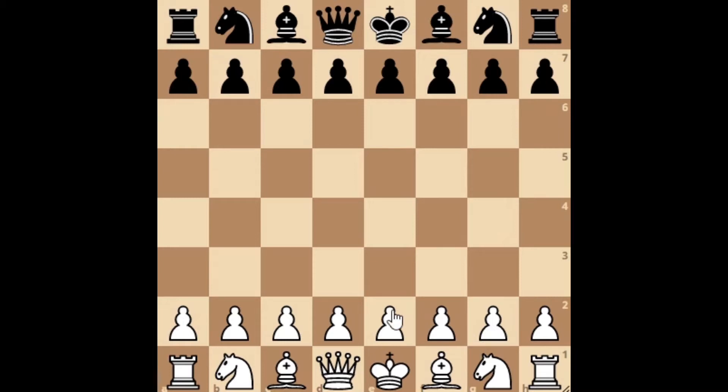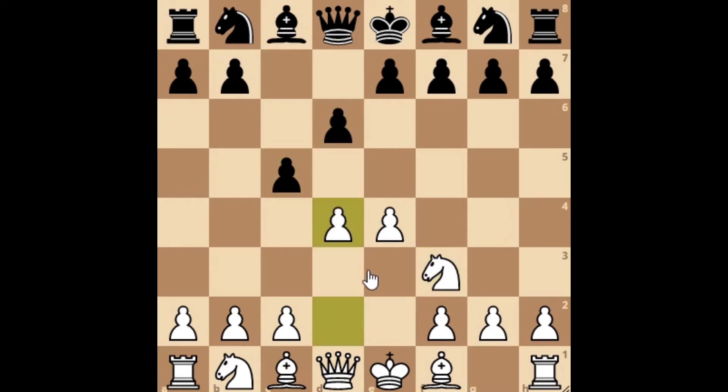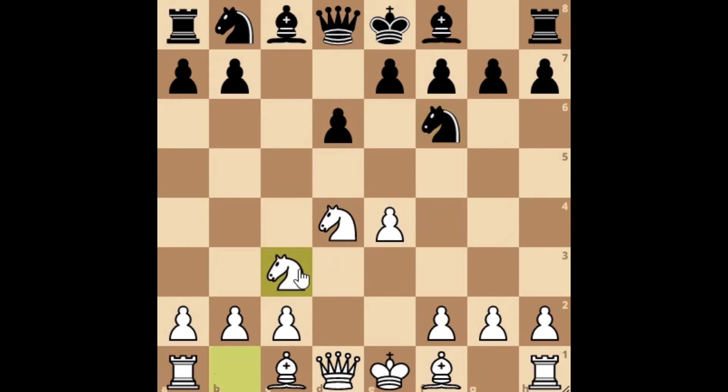It starts with pawn to e4, pawn to c5, knight to f3, d6, d4, c takes d4, knight takes d4, knight to f6 attacking the e4, knight to c3 defending, and after pawn to a6 we know that this will be the Sicilian Najdorf variation. Our move is bishop to e3.